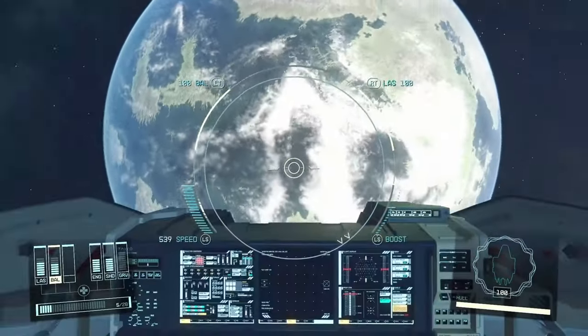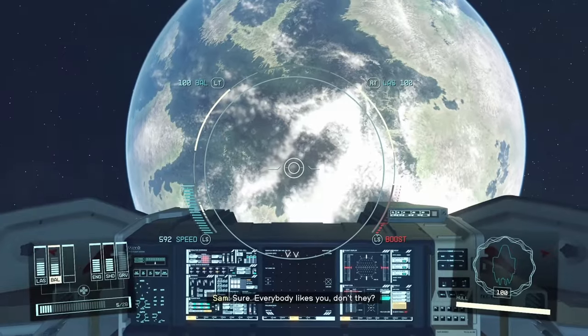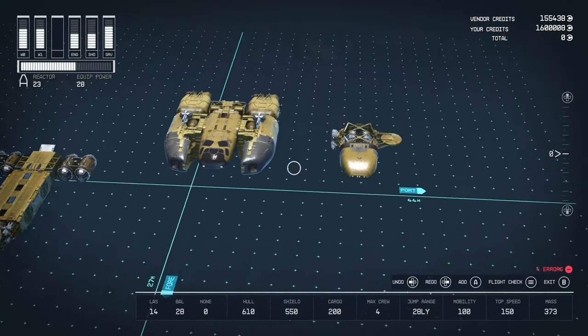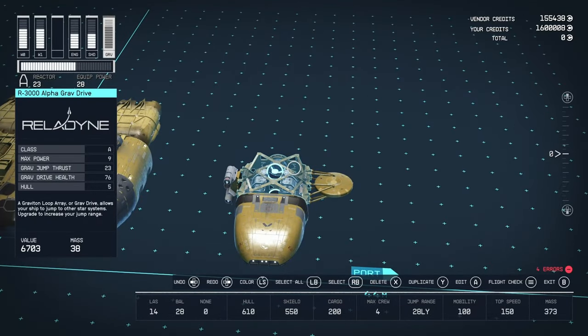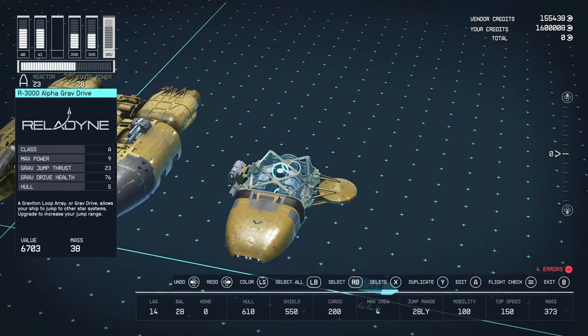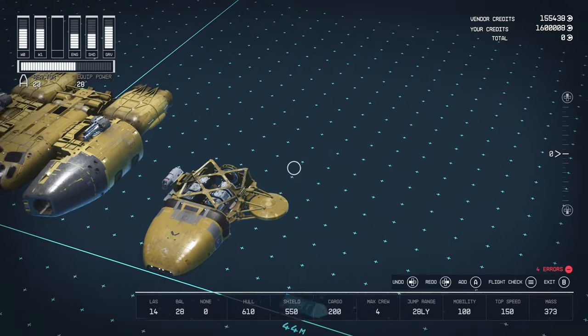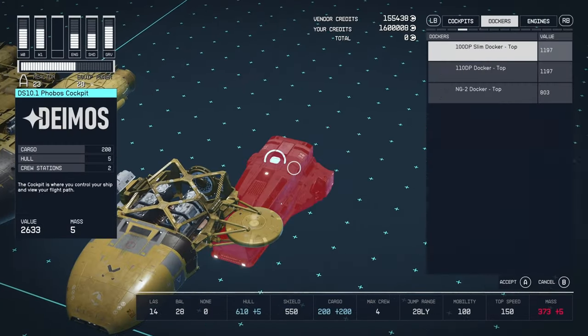We're going to head back down to the planet and do a teardown. We've got three sections. On the top, we don't have any habitat modules. We have the R3000 Alpha Grav Drive, A-class, 9 power requirement, 23 jump thrust, which gives us 28 jump range in the current configuration. There's an R4000 available which requires Starship Design 2, costs an extra 3K, same requirements, but gives 7 more jump thrust — so 30 in the current config. That's a straight upgrade.